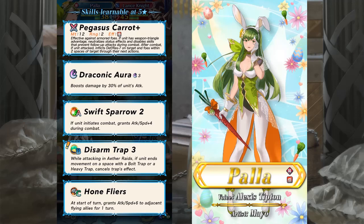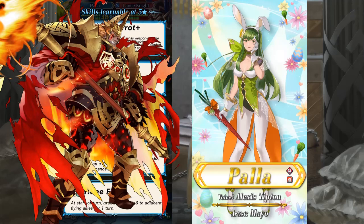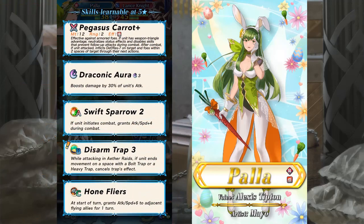Pala seems like a standard player phase aggressive unit, with some extra utility as a debuffer and a decent extra effect for either raids. Her weapon seems like a pretty good counter for Surtr, and the anti-armor effect makes her pretty good for the current meta. She also has Home Fliers and Swift Sparrow, so she is decent fodder too, but nothing really special.